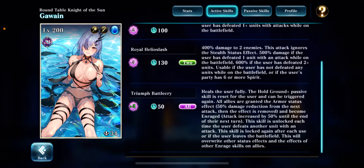Or if the party has six or more spirit — which if they do, she's probably gonna drain it really quick because of that three spirit cost. Triumphant Battlecry is the other big thing: it essentially resets Hold Ground Plus, which from Freya we already know is super strong. It's really, really powerful.